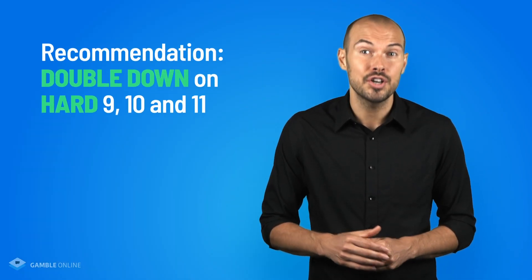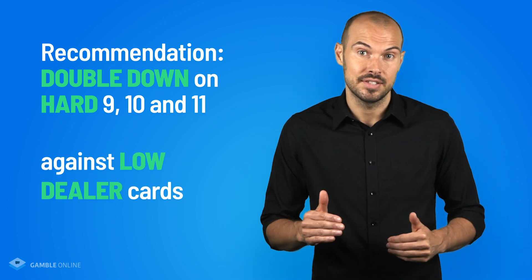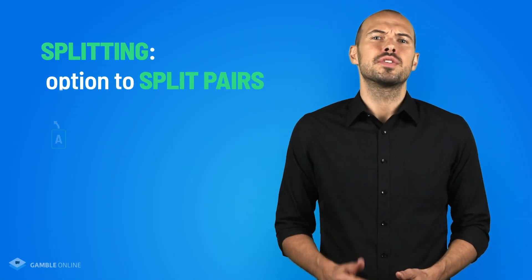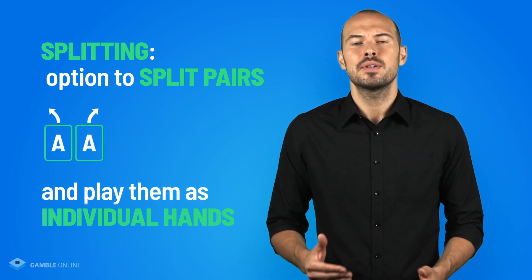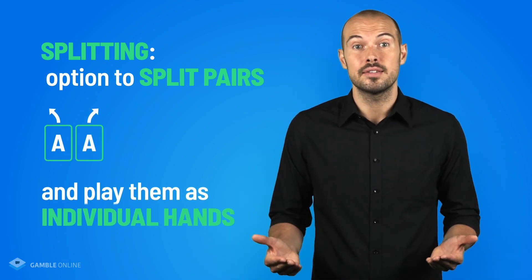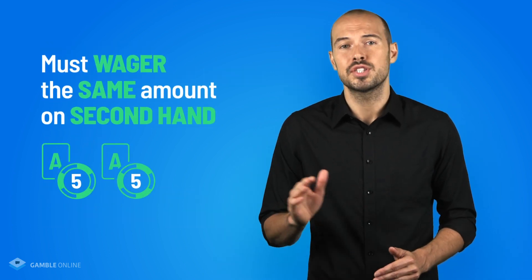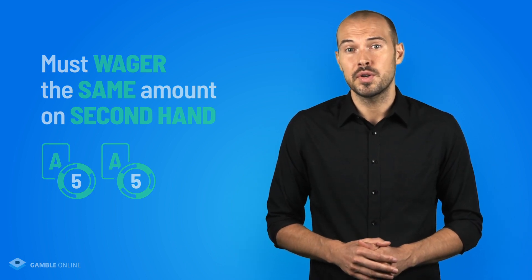Basic blackjack strategy recommends doubling down on hard 9s, 10s, and 11s against low dealer cards. If you are dealt two cards of the same value, you have the option to split them and essentially play them as individual hands. Your initial bet applies to one hand while you wager the same amount on the new second hand. The number of times you can split varies by casino — sometimes up to three times, giving you four hands — so be sure to read your casino's rule guide.